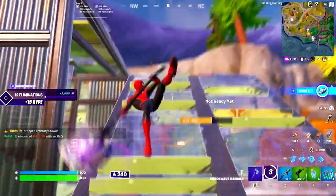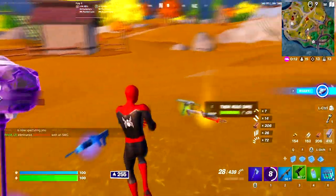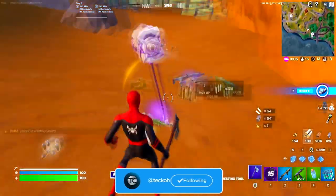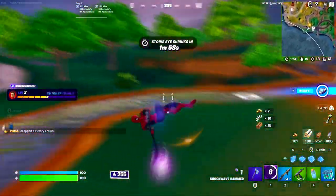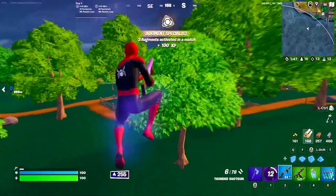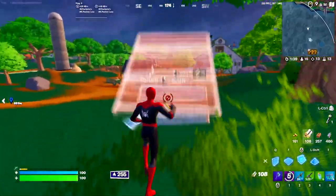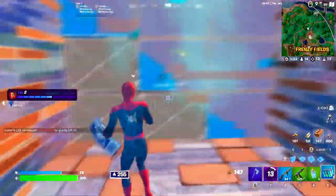Next up we've got fighting practice, which is basically any form of fighting in creative. This can include zone wars, box fights, realistics, build fights, or pretty much any other number of things. Fighting practice lets you take all of your mechanical skill and use it all at once just like you would in a regular fight. All the other methods I've talked about are fantastic, but fighting practice is really the cornerstone of improving your mechanical skill. I recommend you try to do 1v1s and other fighting practice against players that are your skill level or better, and grinding arena and tournaments is also a great way to improve.